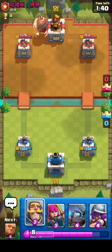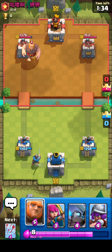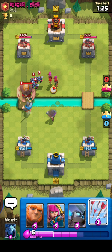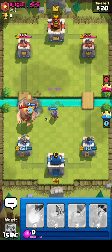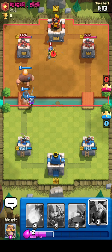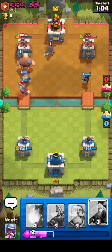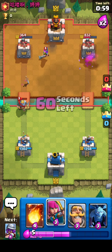I'm gonna go ahead and drop arrows off here — take out that archer, lower that musketeer down. He's gonna probably go mini P.E.K.K.A., that's what I was waiting for. Blow that back. Hopefully those minions can take that out — giant goes down. We'll also get a bit of chip damage there. Sadly he does have a little two towers, otherwise those minions would've got a bit more damage.